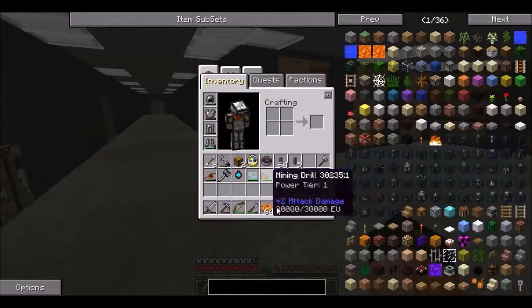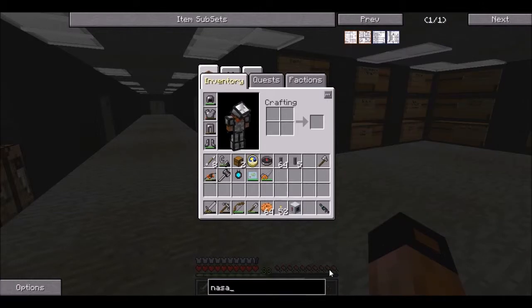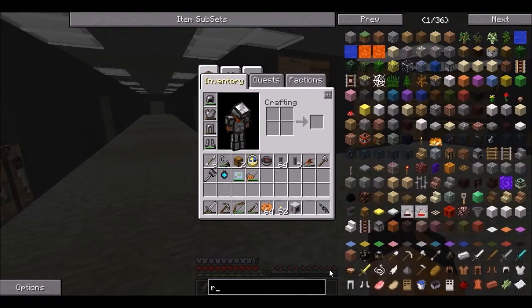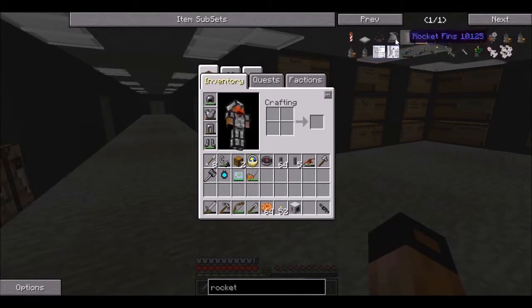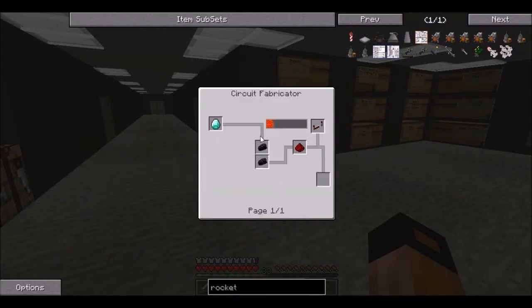Right, now we've got an ingot compressor. We can start with the NASA workbench. Oh yeah, it doesn't work at the NASA workbench — I forgot. Rocket crafting table. Steel. Advanced wafer. We can make that another time.